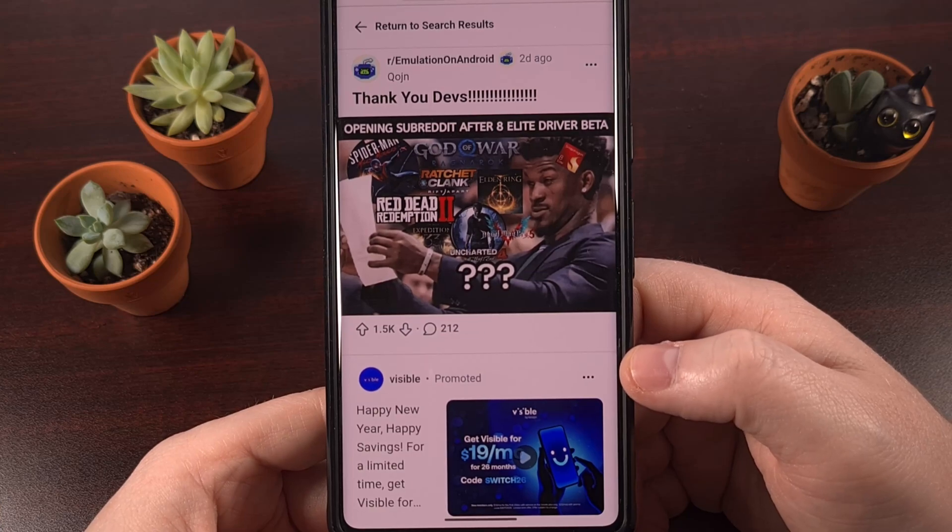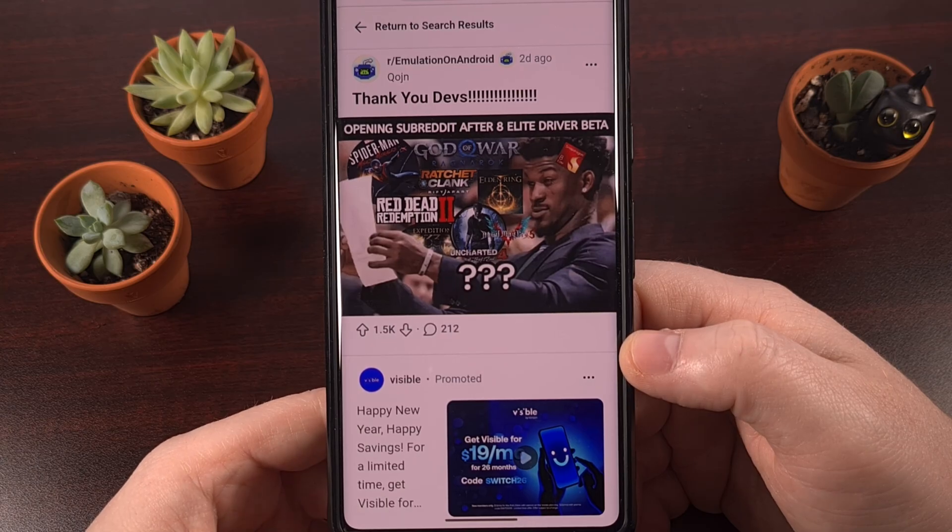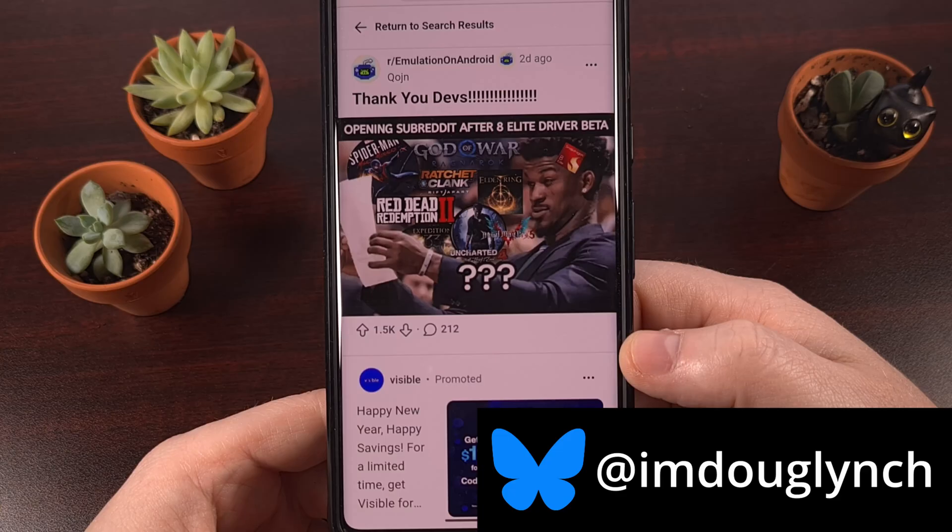If you own a smartphone with a Snapdragon 8 Elite chipset, or really any Qualcomm chip that uses the Adreno 800 series GPU, you may have come across a number of graphical bugs when trying to emulate certain games. Work has recently begun on a custom Mesa turnip driver for these chips, and early versions of the driver are now available in the Gamehub emulator on Android.